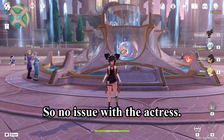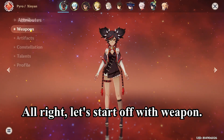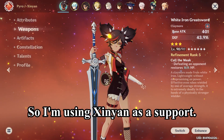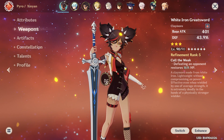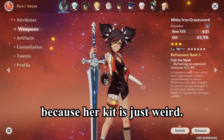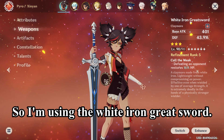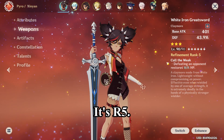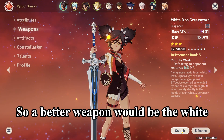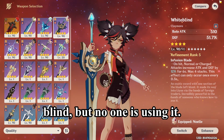No issue with the actress. Let's start off with weapons. I'm using Xinyan as a support — there's no other way to get around it because her kit is just weird. I'm using the White Iron Greatsword at R5; if you defeat an enemy you restore HP. A better weapon would be the Whiteblind, but Noelle is using it.